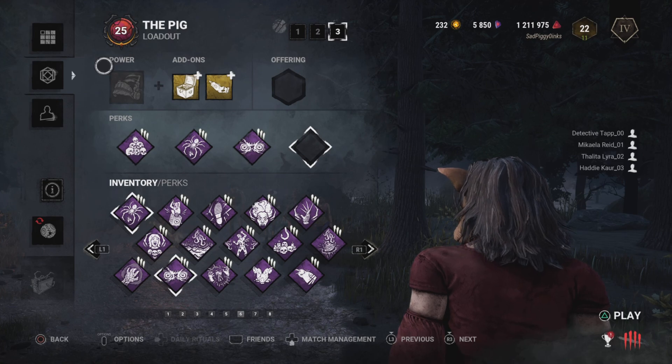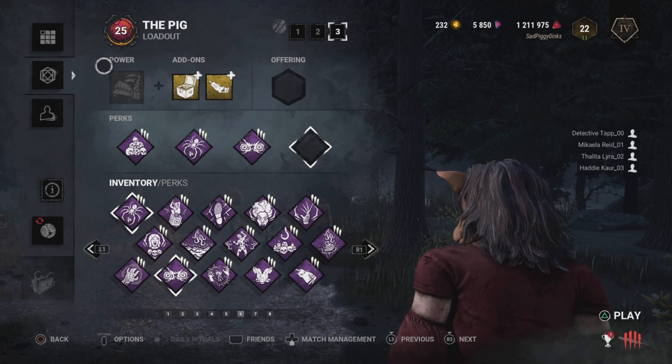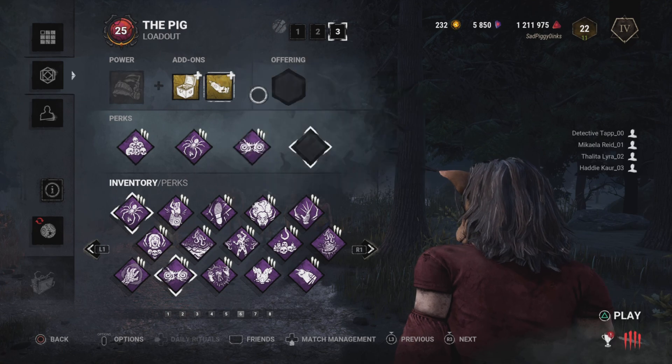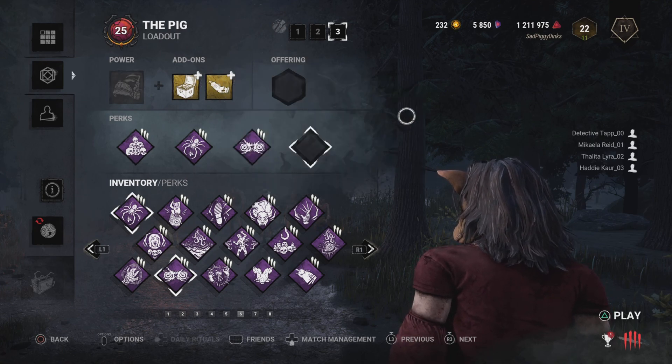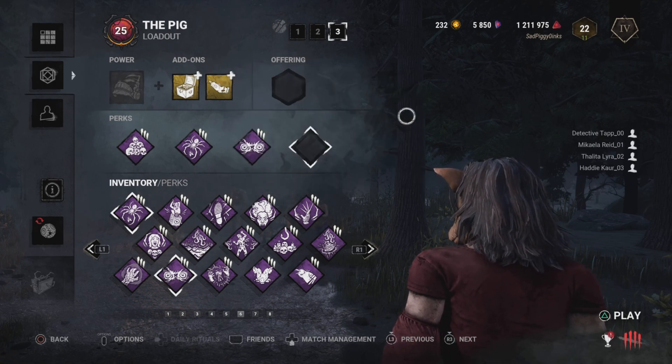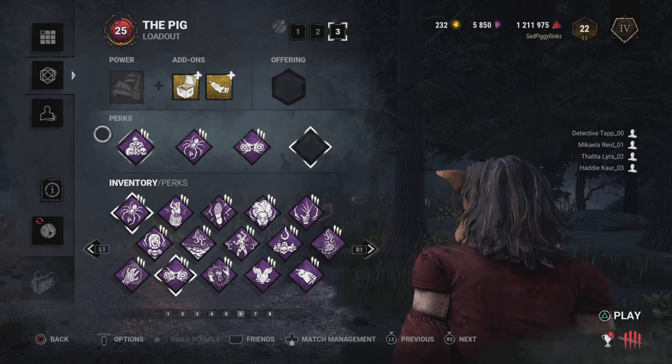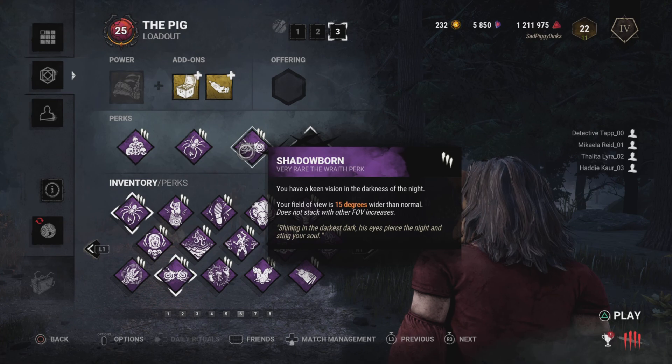I wanted to do a build where there's maximum speed for Pig when it comes to her dashes. These are her two best add-ons when it comes to flick dashes and regular dashes — they give you more speed. But what if I put three stacks with Play With Your Food, No Ed, and Shadowborn?